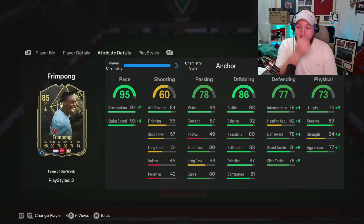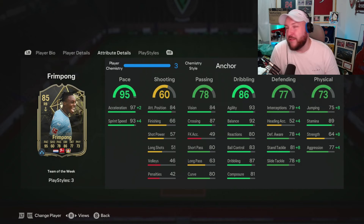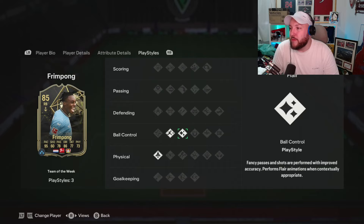Look at his acceleration and sprint speed: 97 and 93. Unbelievably good agility, balance, composure, and dribbling. Good short pass, not the best long pass, which is annoying. Defensive stats are okay — I'm not going to hype them up and say they're amazing, they are okay. But I do think he's one of those cards that will just be very, very broken in game, and there is his physicality.